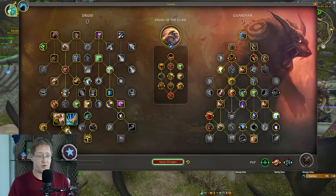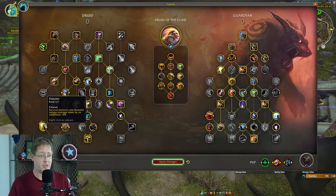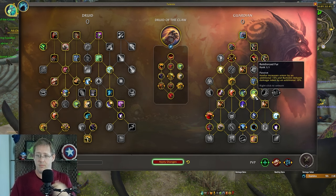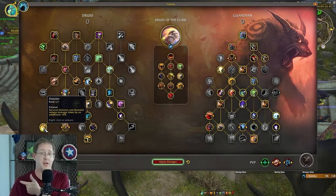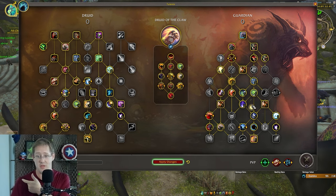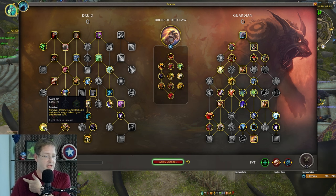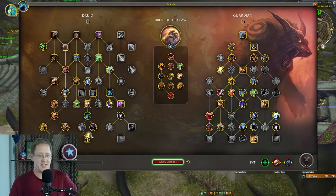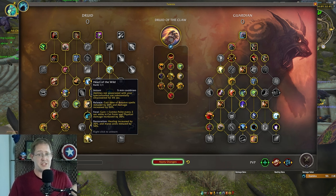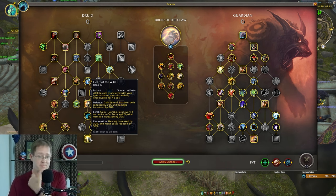Incap Roar also serves that purpose now that the puddle is smaller. Barkskin talents to point out: Oak Skin and Reinforced Fur combined put an additional 20% DR on Barkskin, on top of Iron Fur and Survival Instincts. Highly recommend having both of those talents as part of your defensive order.